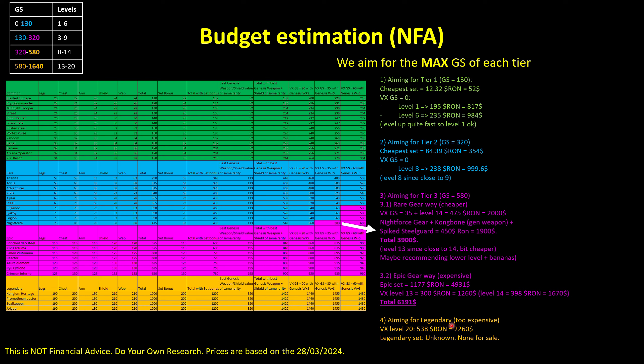If you aim for tier 4 with the legendary gear, it is probably too expensive. A level 20 VX requires 538 Ronin, which is $2,200, and there are no sets for sale yet, so it would be very expensive to pursue. Even with that, you don't reach the maximum of 1,640 gear score, even with a VX of gear score 60.